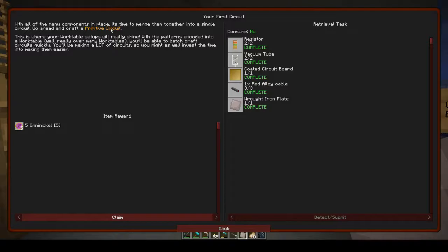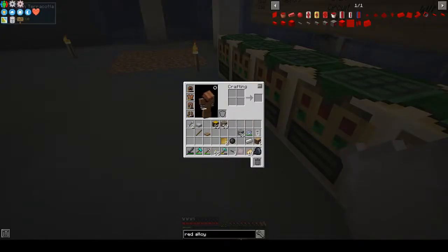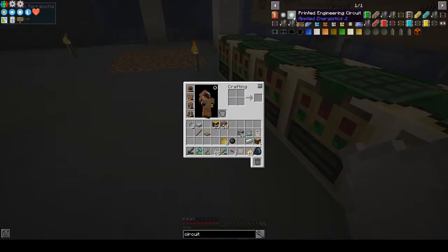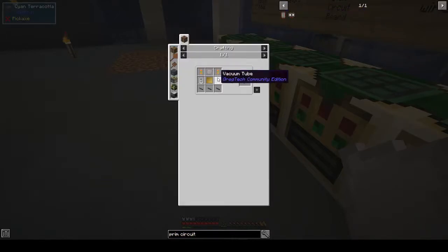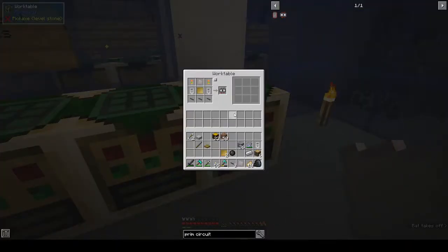Go ahead and craft a primitive circuit. Let's have a look. Basic circuit... let's see if there's something called a primitive circuit. Primitive processor, primitive circuit - okay. So we need two resistors. We have the circuit board and red alloy cable. I got one vacuum tube, I need another vacuum tube.